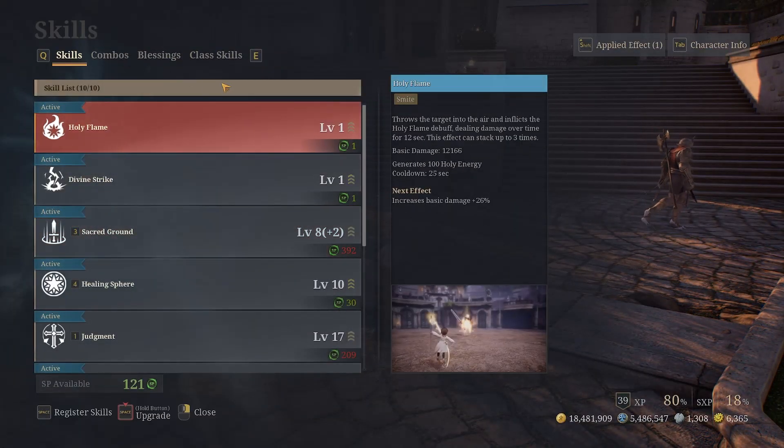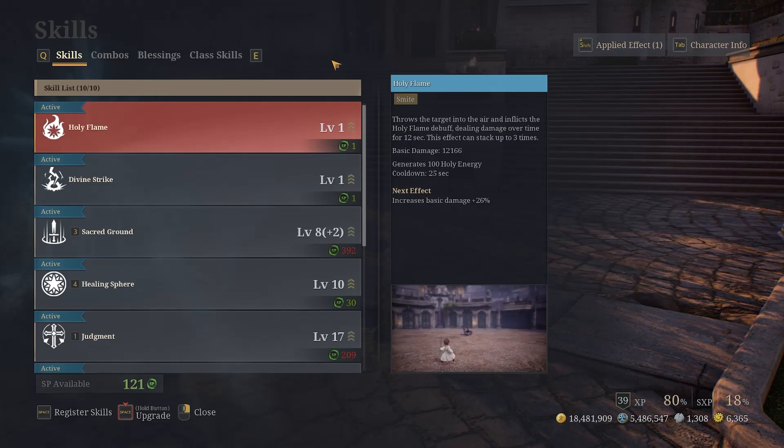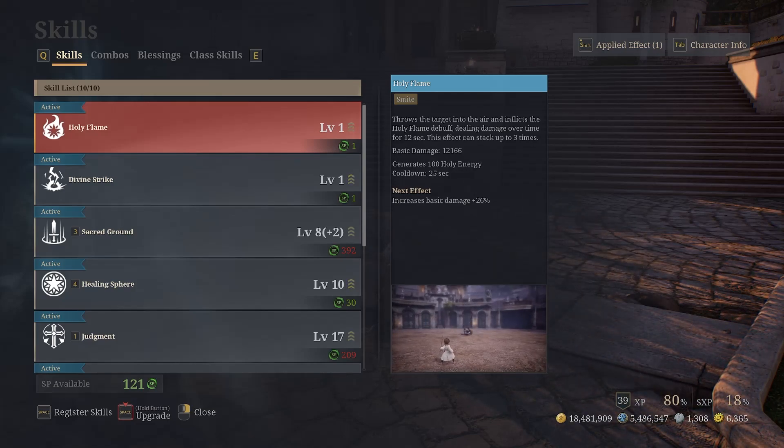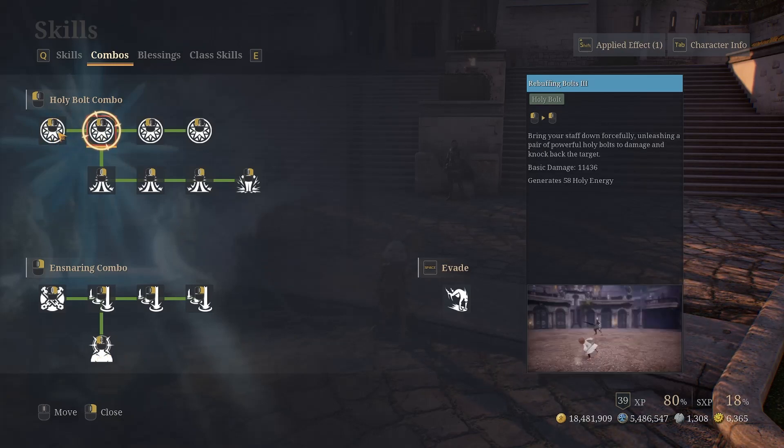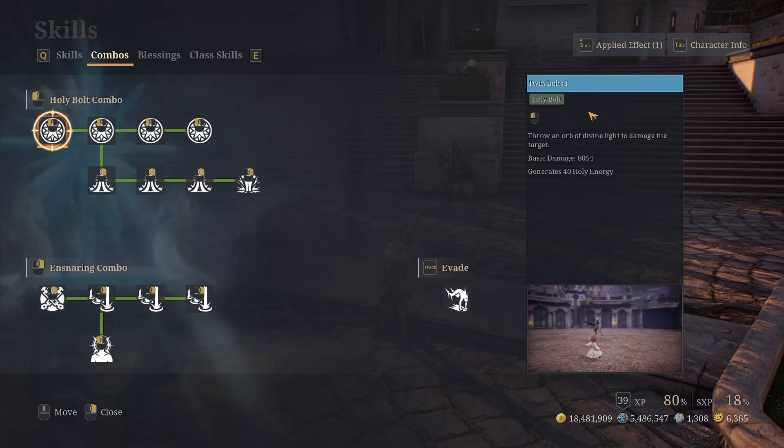Let's start with skills and combos, because this is where it all starts — where the roots of choosing your blessing lie. There are three possible combos, technically four. Pay attention to the type of combo: there are two types — holy bolt and smite. This is important because of the blessings we'll see later.